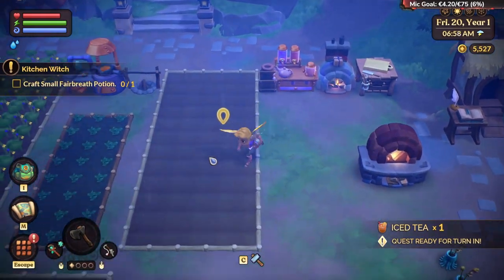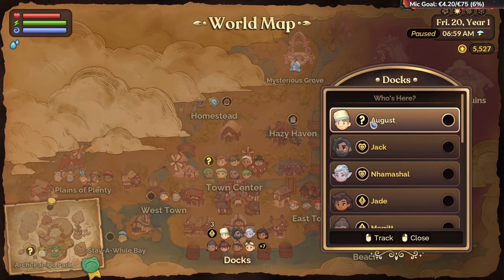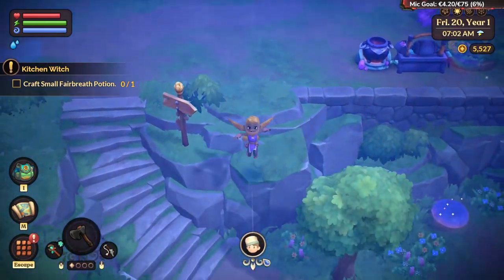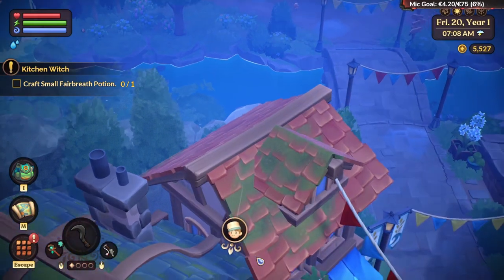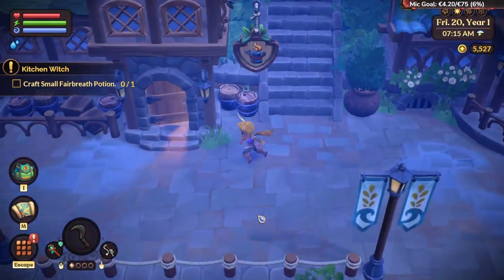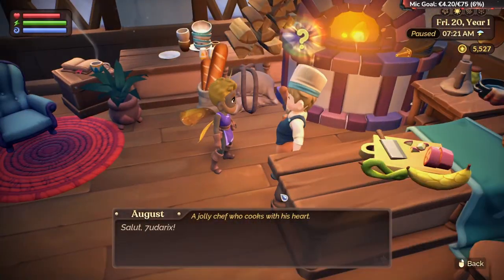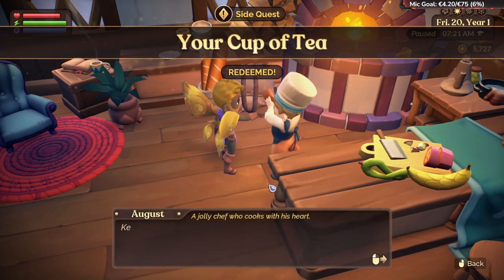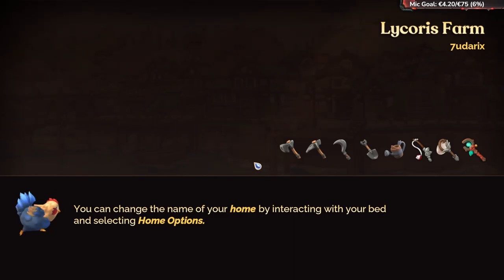Quest is ready! Let me see where the guy is again. We have to go there. You can just choose where he is and then the game will give you a guide showing where to go — that's really nice. Let's get inside and complete the side quest. There we go. That side quest is done.